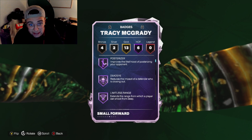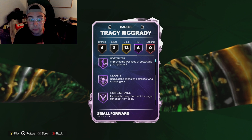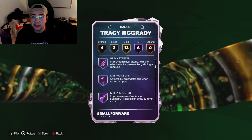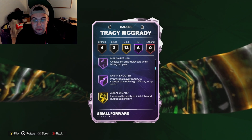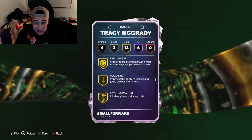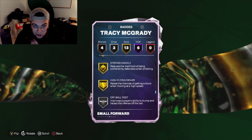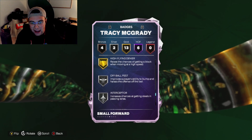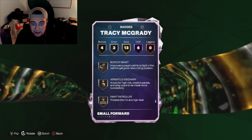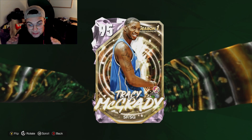This card can hold every single badge in the game and I did badge him out a little bit. He's coming with Hall of Fame Posterizer, Dead Eye, Limitless Range. I gave him Break Starter, Mini Marksman, and Shifty Shooter on Hall of Fame. Gold badges: Aerial Wizard, Slippery Off Ball, Dimer, Handles for Days, Challenger, Pogo Stick, Layup Mix Master, Physical Finisher, Set Shot Specialist, Ankle Assassin, Lightning Launch, Strong Handle, and High Flying Denier. Silver: Off Ball Pest and Interceptor. Bronze: Pick Dodger, Box Out Beast, Versatile Visionary, and Paint Patroller.